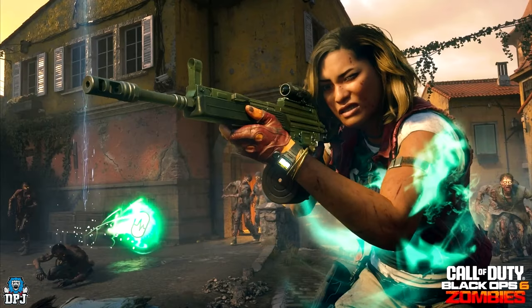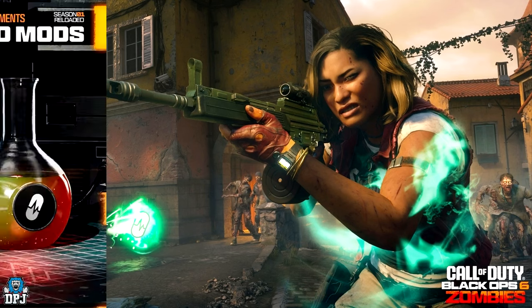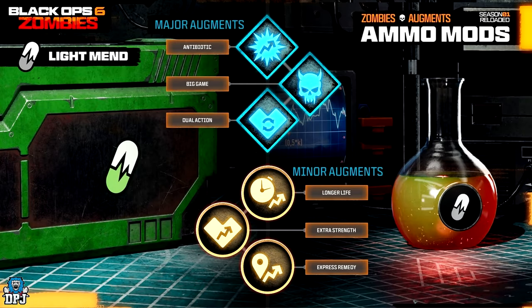The Lightmend major augments: Antibiotic — a healing glyph now damages enemies that touch it, but its lifetime is reduced. Big Game — Lightmend can activate on elite enemies, dropping three more healing glyphs. Dual Action — consuming a healing glyph will temporarily allow you to heal faster. The Lightmend minor augments: the healing glyph's lifetime is increased. Extra Strength — the healing glyph replenishes more health when consumed. Express Remedy — increases the range that the glyph will move to reach an ally.